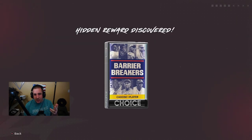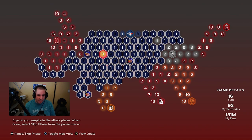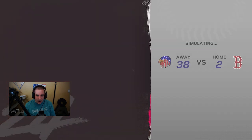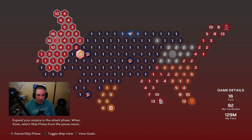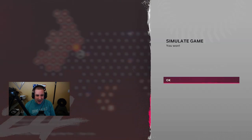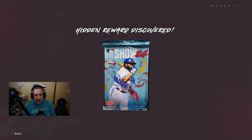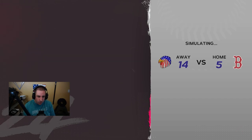We've beaten the Tampa Bay Rays — our second stronghold conquered! We got a hidden reward: Barrier Breakers! We get to choose one Barrier Breaker card for our squad. We love to see it. Let's go ahead and get all the empty territories and fill in the board. We got another hidden reward discovered in the top left-hand portion, and shortly after another hidden reward: a Headliners pack, 22 of 35, guaranteed one player.